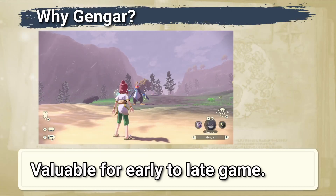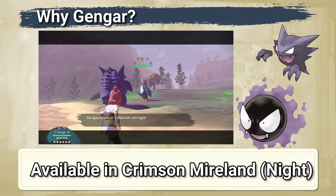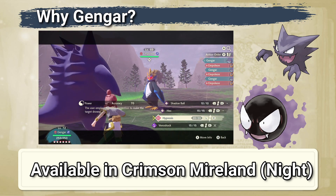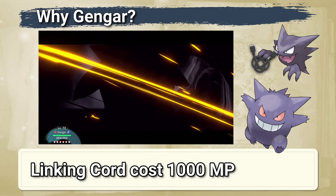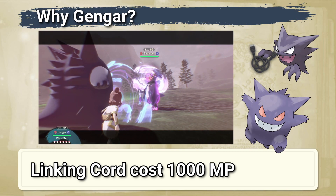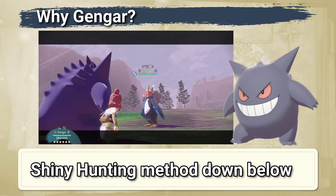Gengar is a good Pokemon for your team no matter which part of the game you are in. Its previous forms, Gastly and Haunter, can be easily obtained in the Crimson Mirelands at night. Haunter requires a special item to evolve into Gengar, which can be bought from the special item shop. For shiny hunting, there is a video in the description below for the most effective shiny hunting method — do check it out.